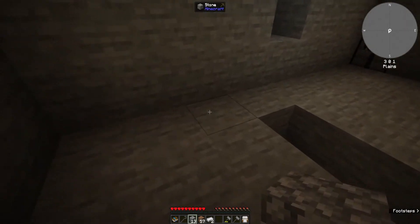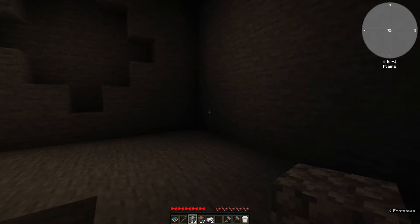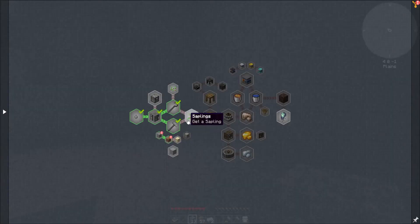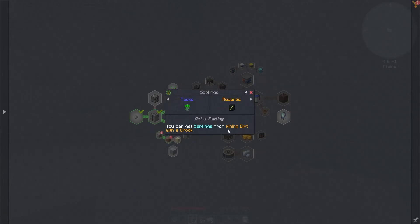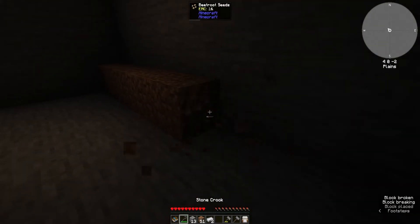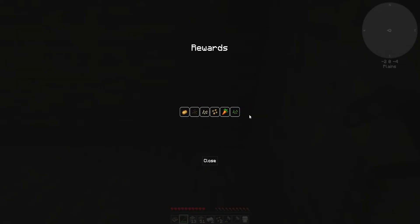So we have dirt. Now let's try to get a sapling. I want an oak sapling and a seed for food. We'll go for seed first — use a crook on dirt. Mining dirt with a crook. We got both then — it's pretty simple. So we will get the reward. We got everything. We got wheat seeds, carrots, potatoes, melon, pumpkin, and beetroot. Nice — pretty much done with farming.